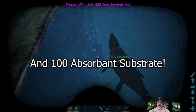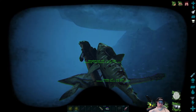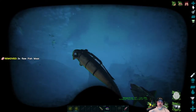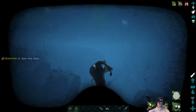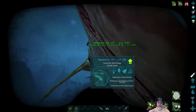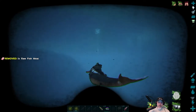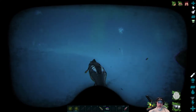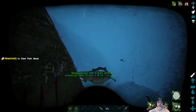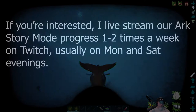We got a mastercraft fishing rod, Tusoteuthis tentacles which we need, and 75 black pearls. We finally accomplished that. Let's go home. We finally got our Alpha Tusoteuthis eyeball, so we have everything we need now to run the Alpha Tech Cave when the time comes. All right guys, that's it — see you later.